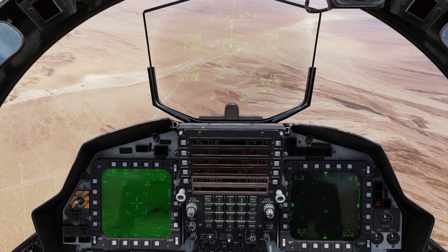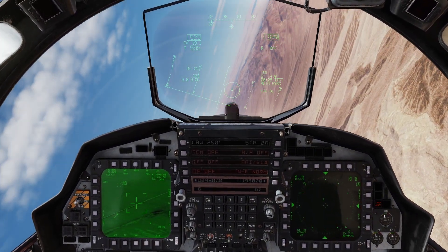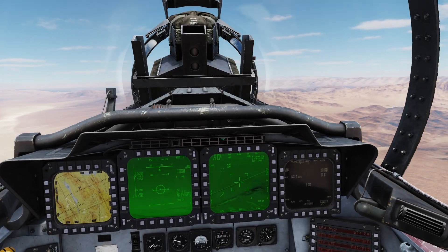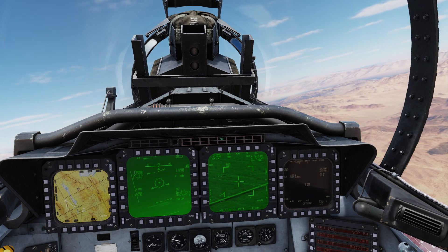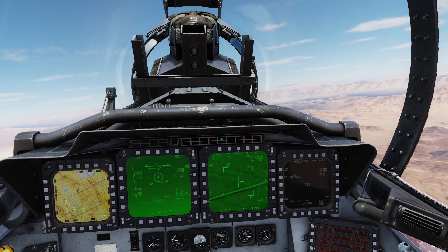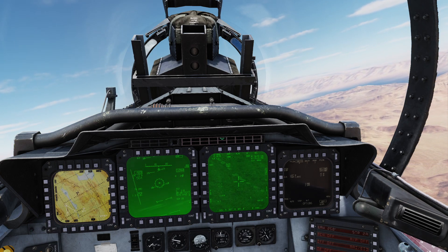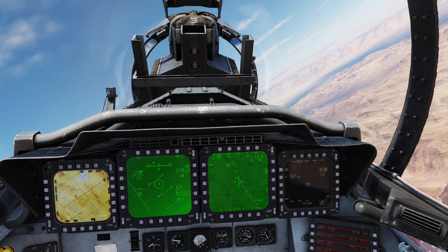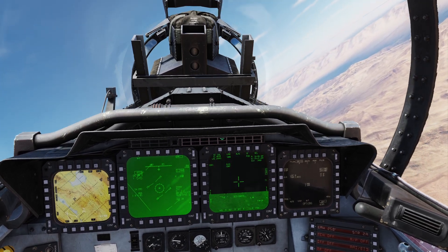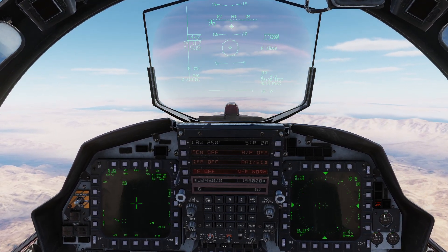Either way works the same as long as you're not in a weapons parameter to drop the bomb. Now let's come off target and let the wizzo start investigating. We'll jump in the back seat — he'll take command again, slew around, and see there's a big column of armored vehicles down there. He's going to zoom in, turn the laser on, and designate. Boom — there we are. Now we're basically ready to come back around for a target attack once we get some spacing.